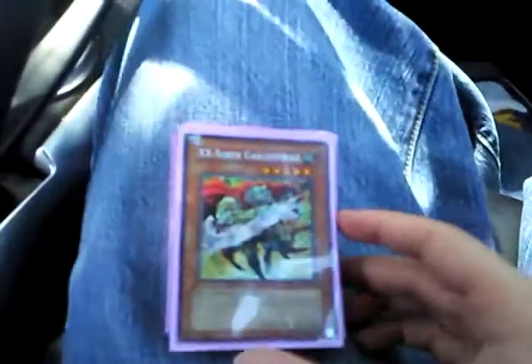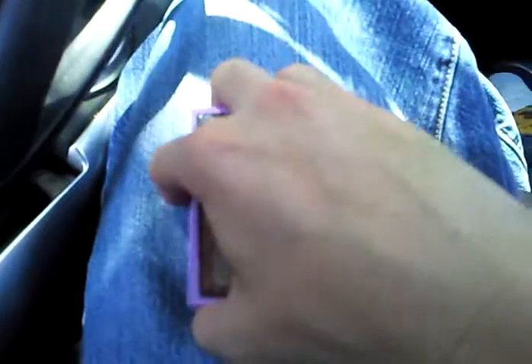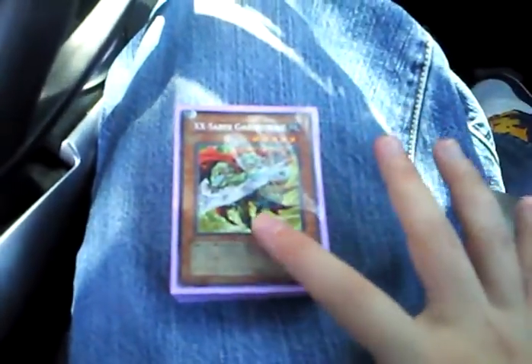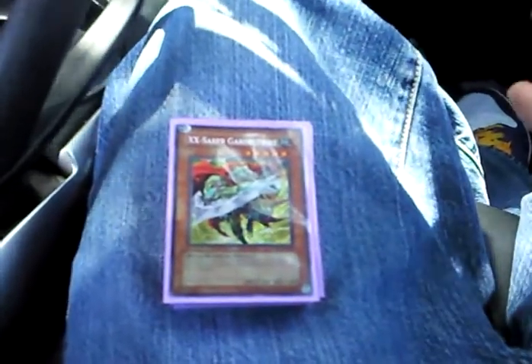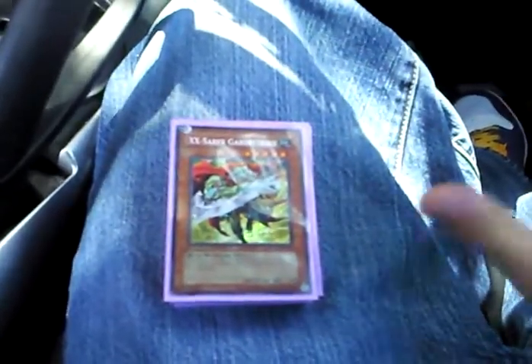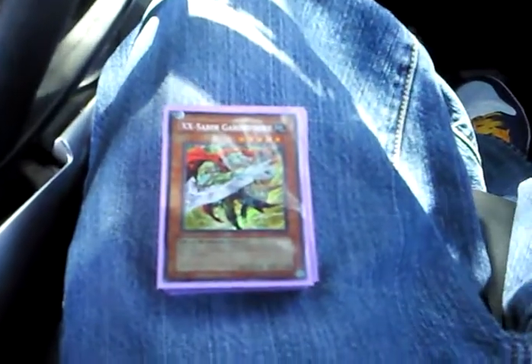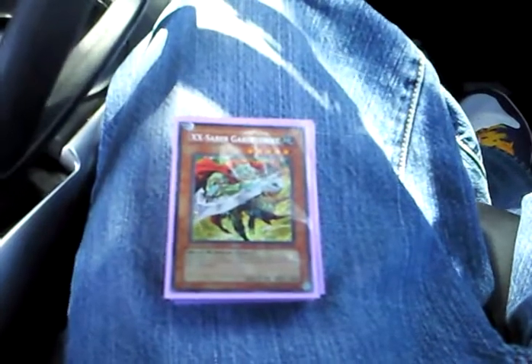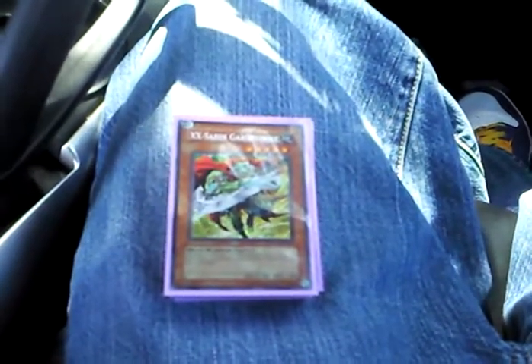A couple things to start off: I do have some stuff coming in. You will see some proxies in here, but I have stuff coming in like a Fultero, a Bogart Knight, Saber Hole for sure, and then one or two more cards coming in for sure. So I still need a couple, but nonetheless it's getting closer and closer.